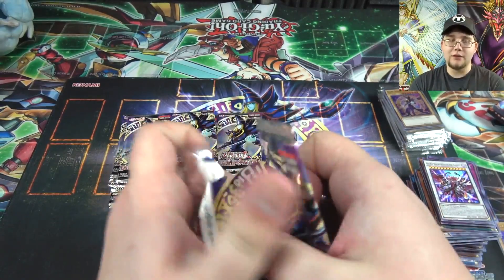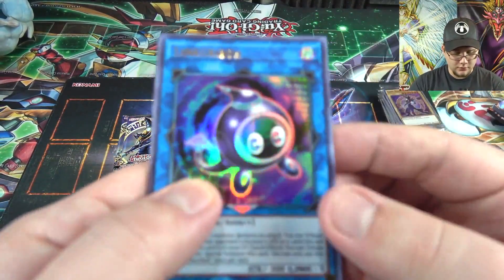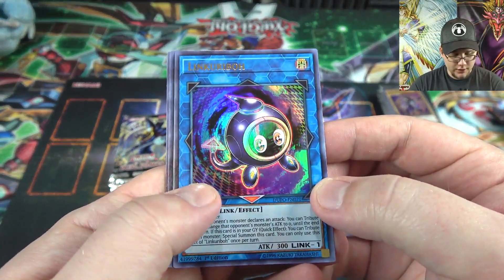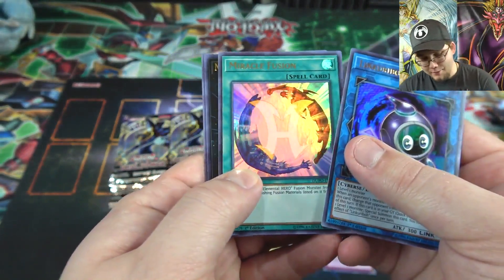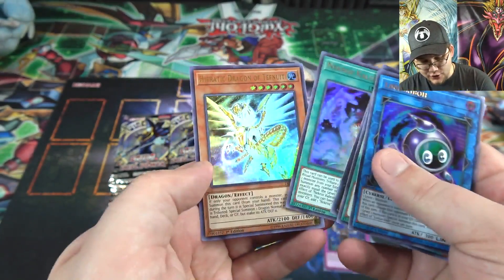Oh yeah — the new Cyber Dragon we need to get. Cyber Dragon Nachster, I need one of those. Link Kuriboh, Miracle Fusion, Number 39 Utopia Double, Necroz Kaleidoscope, and Tefnuit.